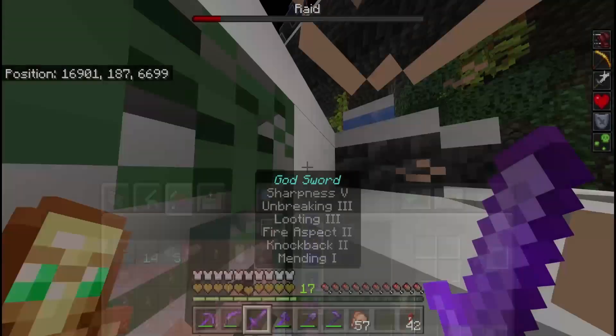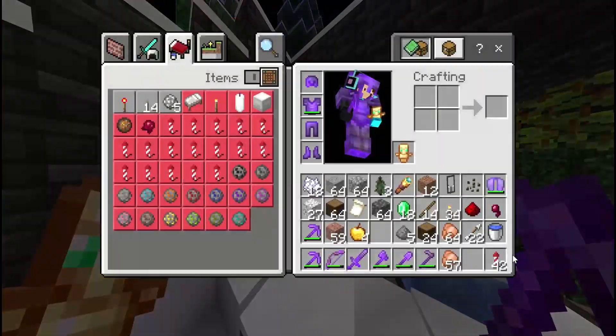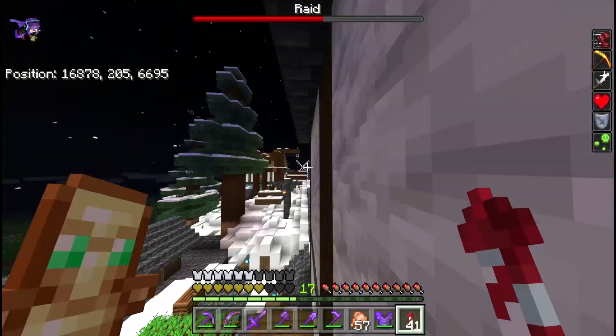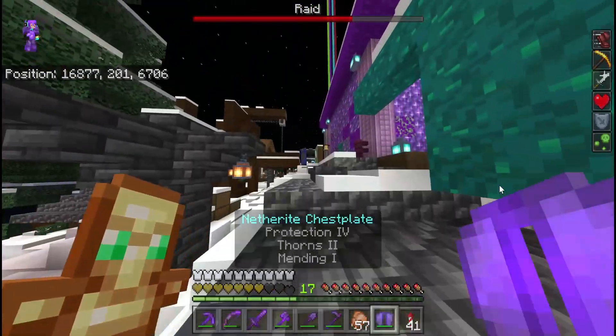Next wave - this is actually the one to watch. Be careful because evokers are coming in the next wave and they're the ones that can kill the villagers easily because they can go right through structures. My precious builds, my hard work!